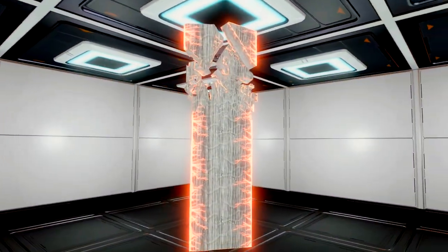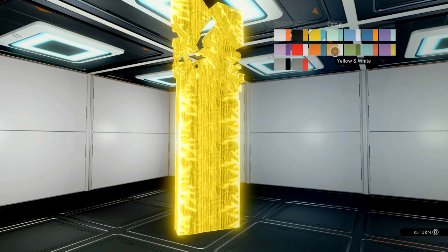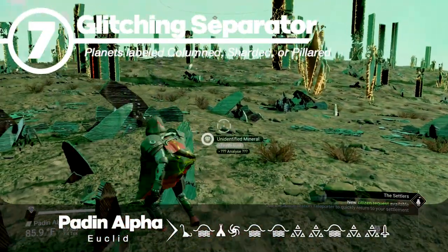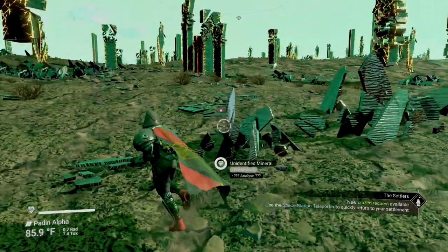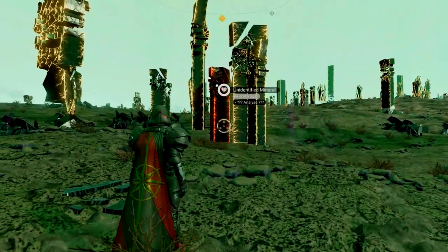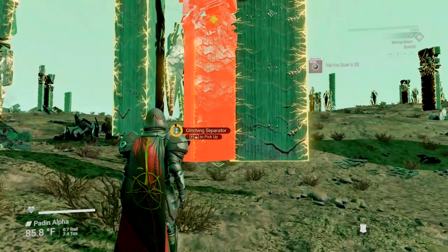Number 7 is the glitching separator. These look awesome in any color, and also have a little bounce in their step. They're on planets labeled columned, sharded, or pillared. While it's getting a little more difficult to spot these, it's still pretty easy. When looking around, you'll definitely see that these trophies have much more of an orange hue than the others, which seem to be more of a pale yellow.